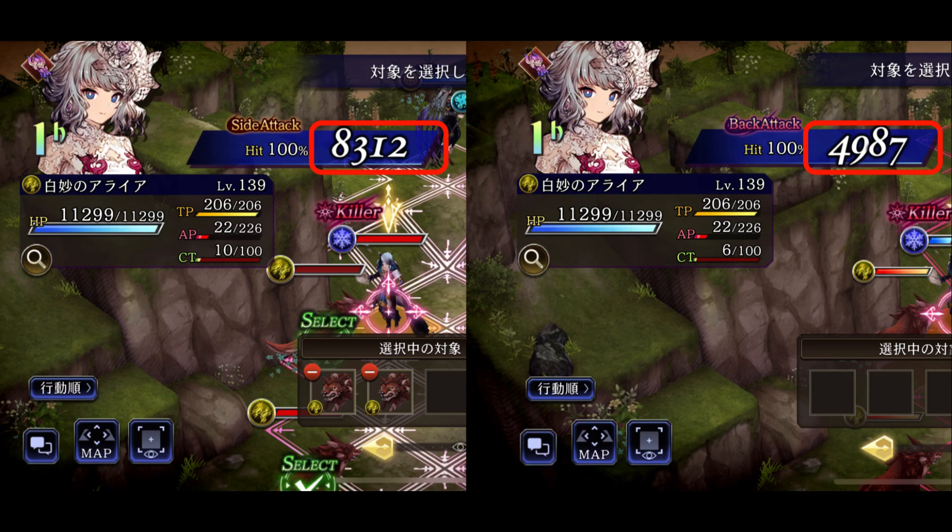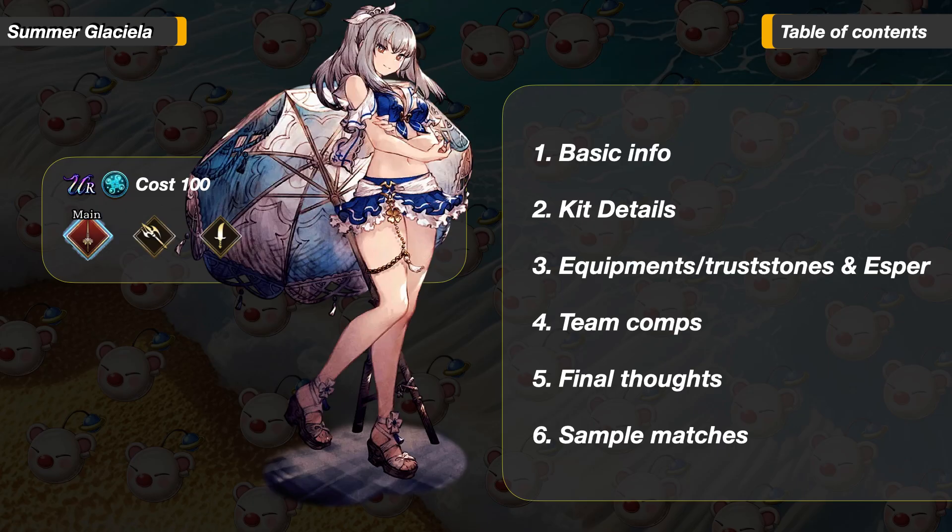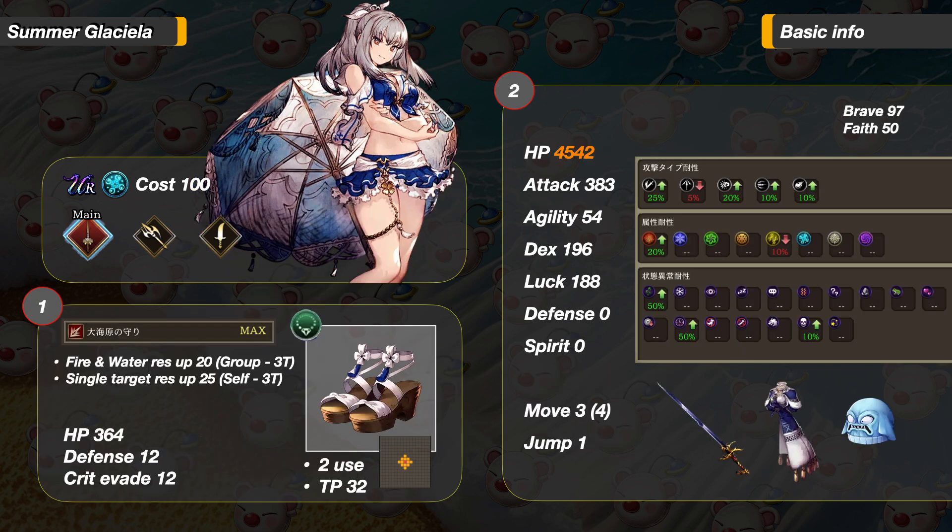Any allies within 4 panels of Summer Glaciela will take 40% less physical damage. KT7 here. Today I will review and showcase Summer Glaciela — another new generation tank and, in my opinion, the best tank in the game. These are the items we will go over today. Let's get started.